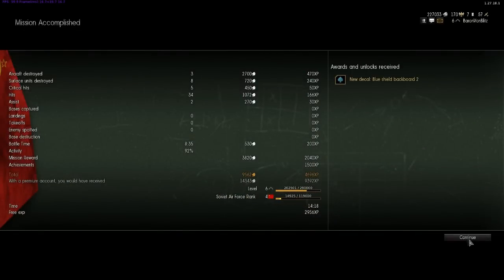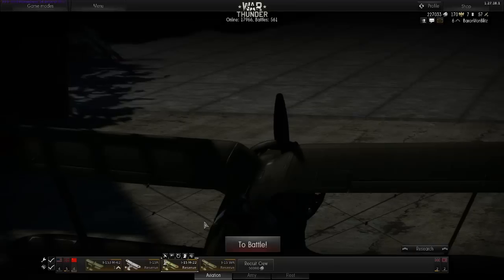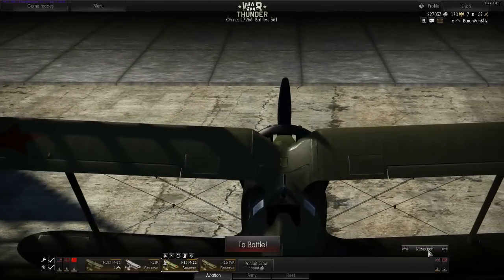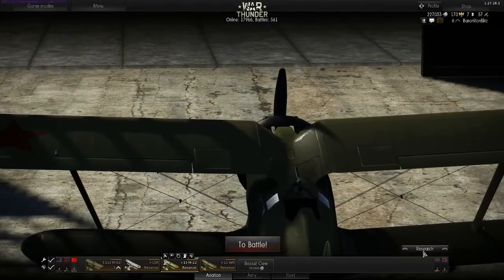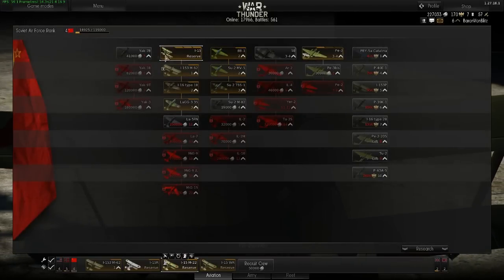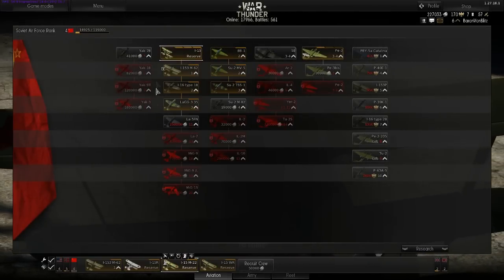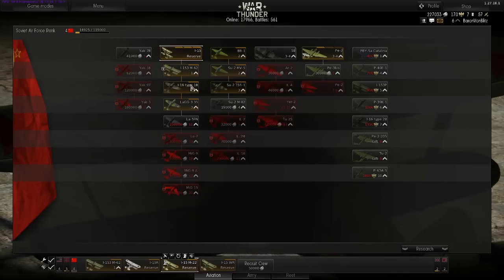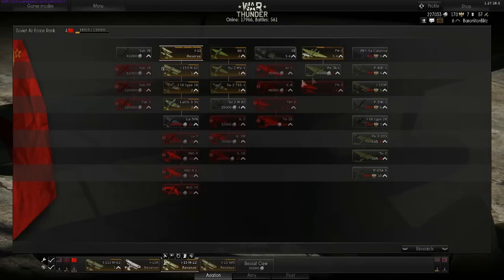My favorite country is Germany. Let's take a look at the tech tree right now. Here are the Russians - you have a lot of aircraft, and as you level up you will open up newer planes. Over here on the right you will see golden eagles - this is the two currencies I was alluding to earlier in this video.